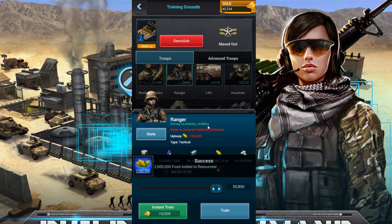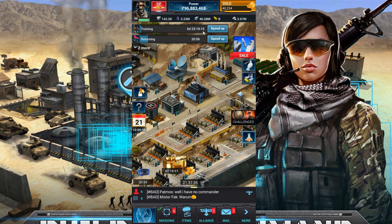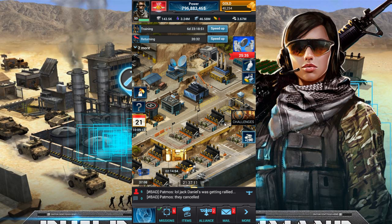I can train 50,800 troops at a time — that's a seven-day queue with my current troop training. Over seven days, 50,800 troops would give you roughly two to five hundred thousand power just from research — that's just an estimate. The resource cost was about seven to eight million of each resource, and around 508,000 coin — not much.